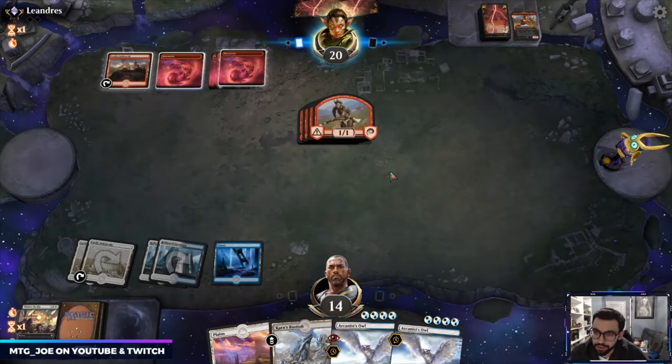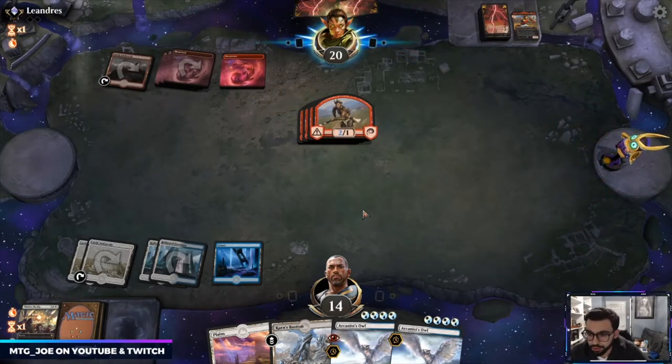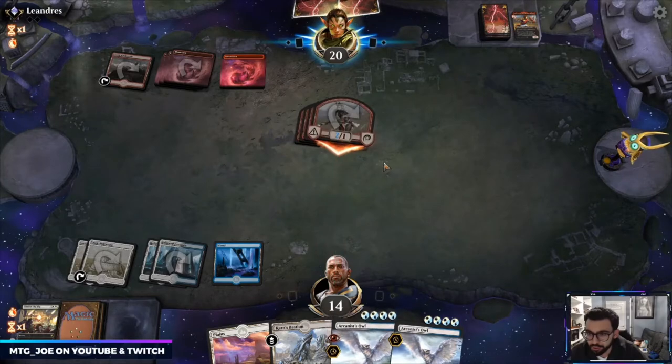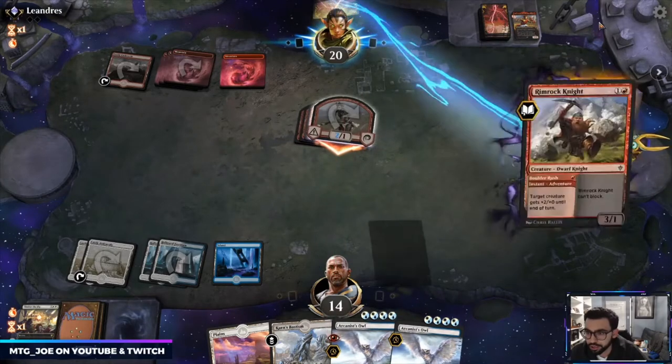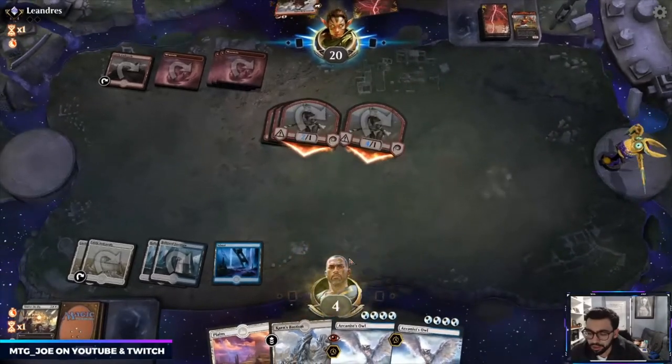With the pump off this, it works out pretty well for them — they don't have to commit more to the board and they deal eight damage. I need two blockers this turn unless they have an Infuriate. They just have Rimrock Knight. Yeah, we're dead.